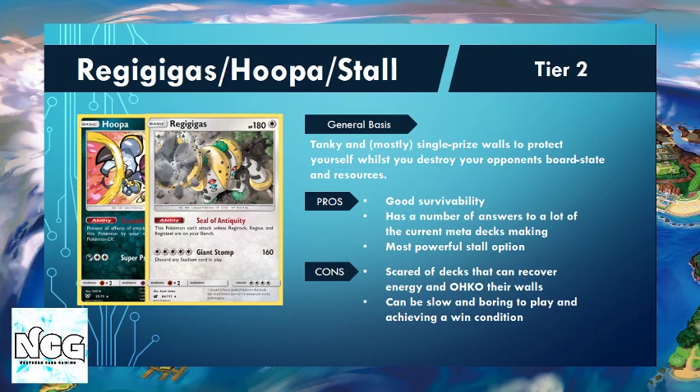Things like Hoopa help us stop the big attacks from Pikachu and Zekrom. Regigigas also helps with matchups like Zoroark, because Zoroark can't consistently hit 180 HP of damage in one shot — even with Kukui and Devoured Field in play, it still needs a little more to get over the line. The deck does have a downside: it is a stall deck, very slow, and can be a bit boring to play. But as we've seen at the Bolzano and Cannes special events, it has made the final both times, so it has a lot of answers to the current meta.